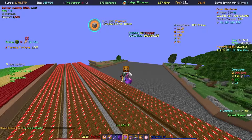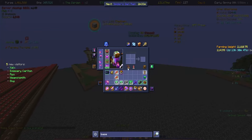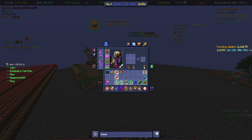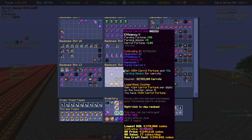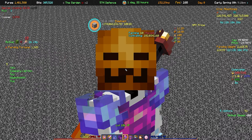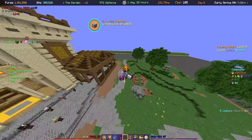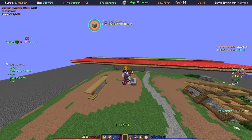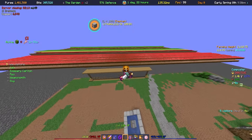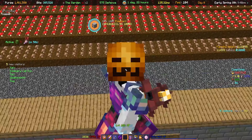We've gone up 23 farming fortune just from the gemstones alone. You can also have them on the melon dicer and every single tool set, so we've got a lot of these to grind. That's going to be quite a big grind, especially in terms of mining and pushing forward. Getting as much farming fortune as possible is going to be very helpful, and I guarantee Jacob's contests scores are probably going to go up in general as more people get in and push the threshold up.